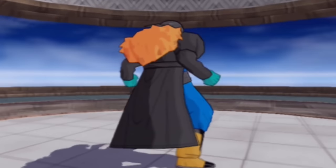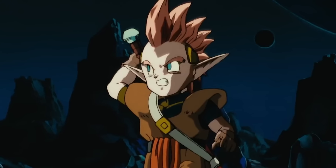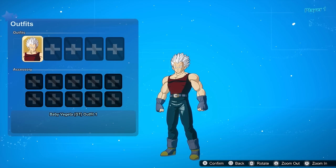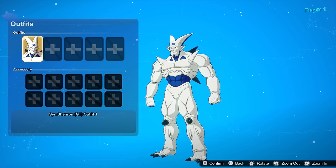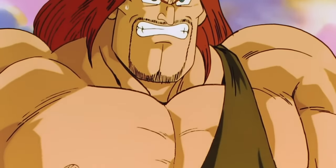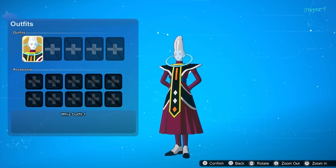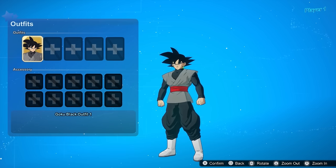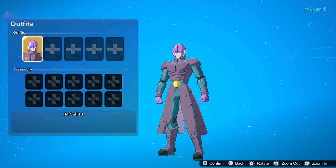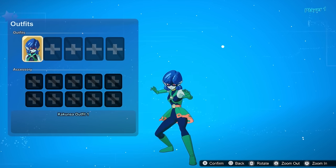For Lord Slug, give him his old man form. For Tapion, maybe a stretch, but his brother Minosha would be a fun alternate costume. For Hirudegarn, his pre-insect looking form would be cool. For Baby Vegeta and Syn or Omega Shenron, again just different colorways, not much you can do there. For Spopovich, I know they ain't doing this, but his pre-Majin form would be cool. Now for Beerus, give the man his jammies. And for Whis, just alternate colors. Now for Goku Black — Go-Han Black. That's it. And for Zamasu and all the other universe fighters, just give them alternate colors because we only really saw them in the Tournament of Power, so there's not much to go on.